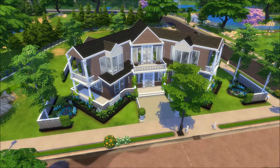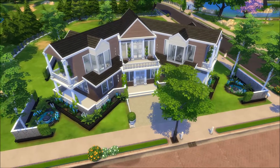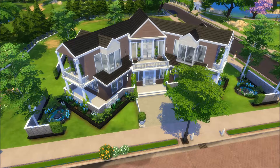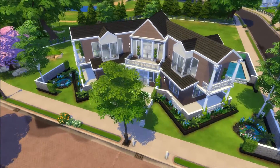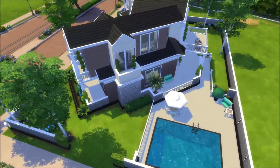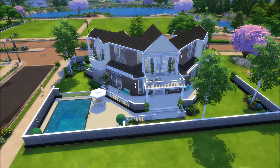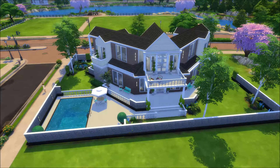So this is what the house looks like from the front. As you can see it is built on an angle, and let me tell you — building a house on an angle is so annoying. The roofing, the walls, everything is annoying about it, but I kind of think it turned out okay in the end. It's supposed to be like a modern suburban family home. Going to the back side, we have a pool of course.